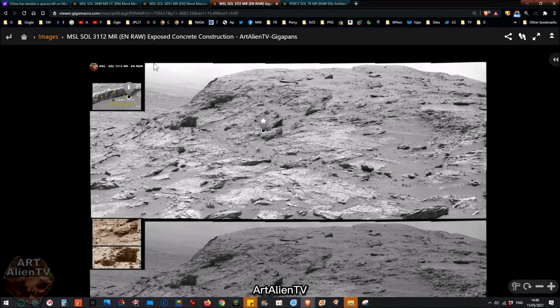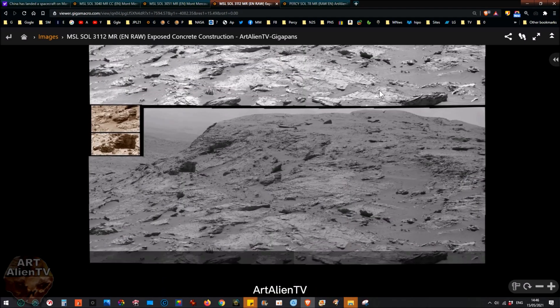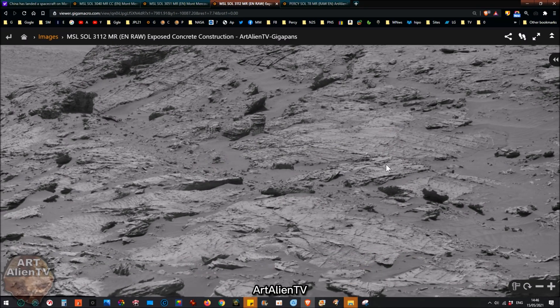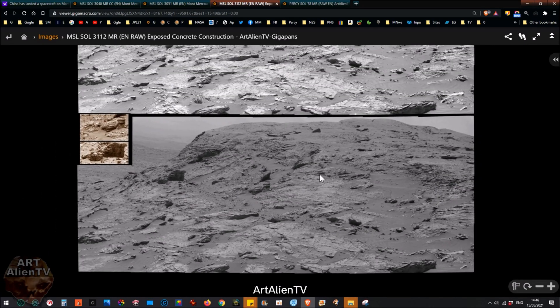This is from the Curiosity Rover, and this is Sol 3.1.12. I've got the raw version here. Now, this is not a colour image, obviously — this is black and white, and most of the images we get from the Curiosity Rover are black and white.